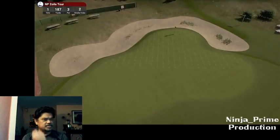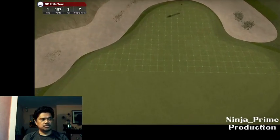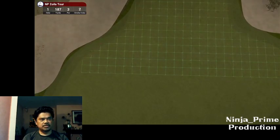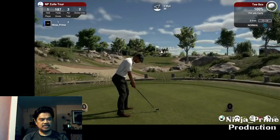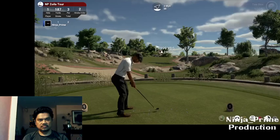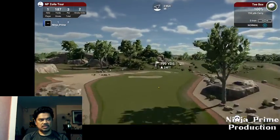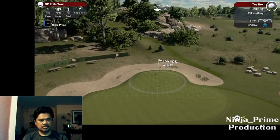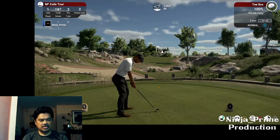I think this actual course was based on a previous course of mine. I used it as a template - that was called NP Sophia Heights. This is the first hole. This is a par 387 yards. It's already got a stroke index of two, so this is reachable. It's quite elevated, 24 feet.